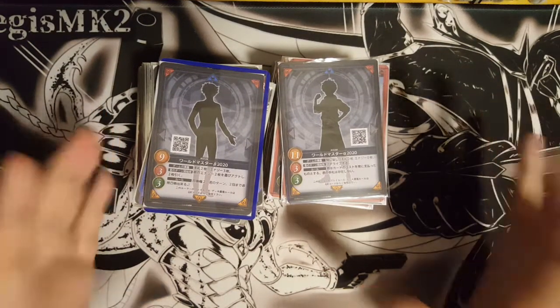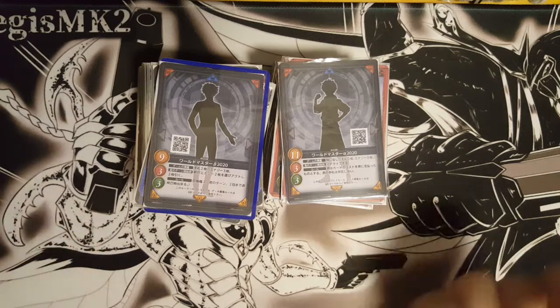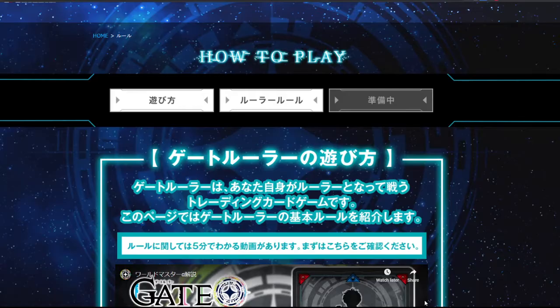Let's talk about the rules here. Let's switch to the website. This is their official website and they do have a how-to-play section. If you go to gaterealize, you can find the English translated version, but I'll use the Japanese one for me to easily read. If you want a full page English version to print out, go to gaterealize and you can find it.